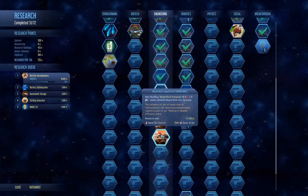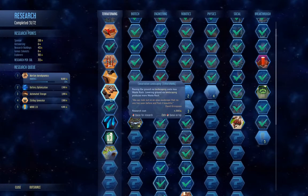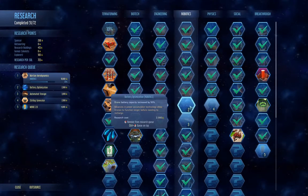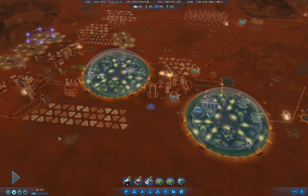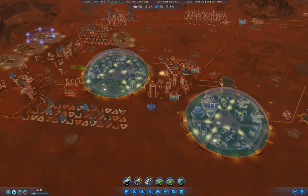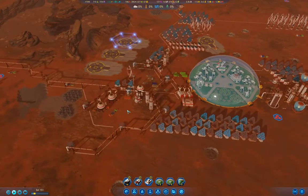Waste rock liquefaction would be good to have as well. What we probably want to do is start aiming toward terraforming, because once we get to 50% atmosphere we won't have dust storms anymore, and once we get to 50% temperature we won't have cold waves anymore. That will definitely be beneficial.